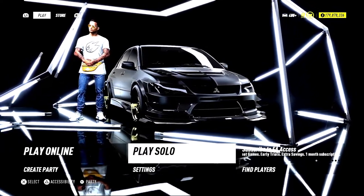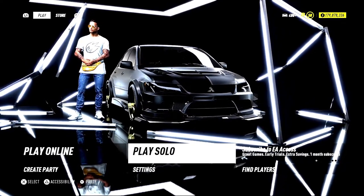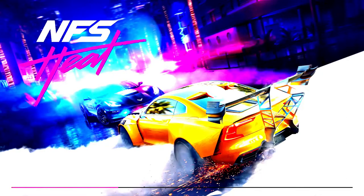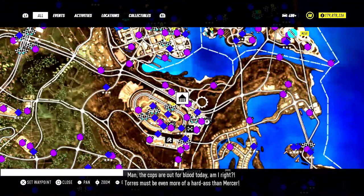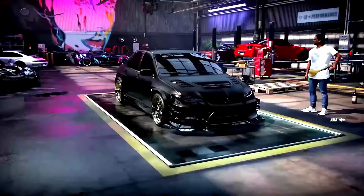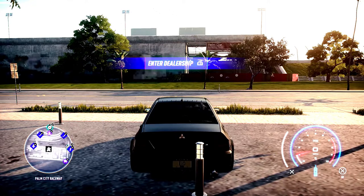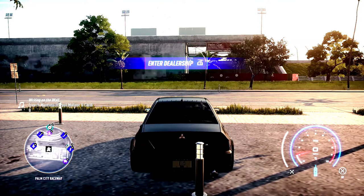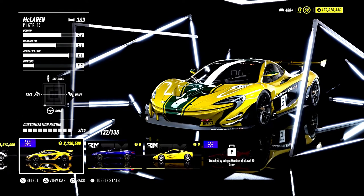The first thing you want to do is click on Play Solo. Once it loads up, go into the daytime and fast travel to the dealership. Once you get there, find a car that's within your means to buy. If you don't have much money, go for a lower-priced car — because if you fail, you're probably going to lose the car.